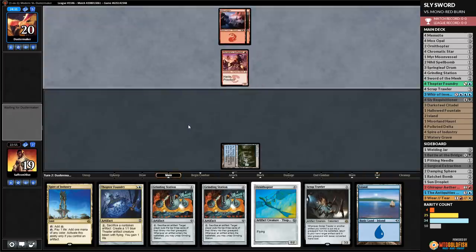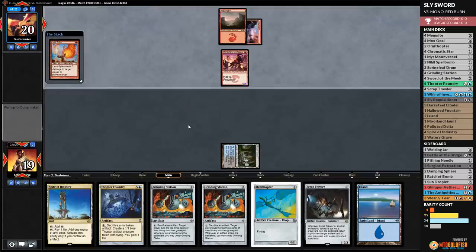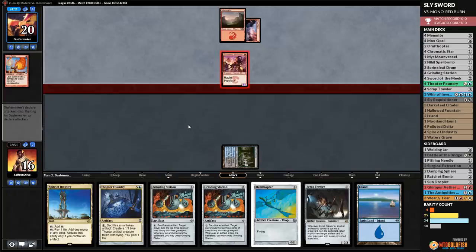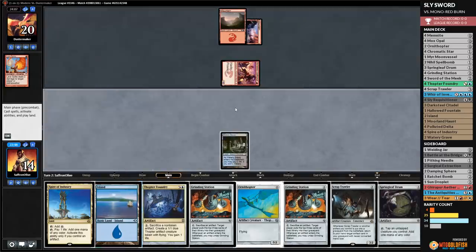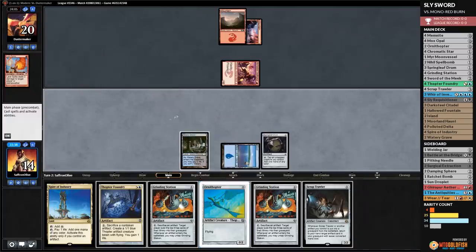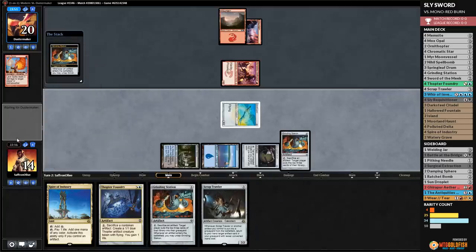We play Island, Springleaf Drum, Ornithopter, Thopter Foundry, and Grinding Station, then pass the turn. Opponent untaps, plays Mountain — three mana. Molten Rain! That was unexpected. That's some spicy burn — true original Ponza. Opponent attacks, hits us, down to 10. We play Spire of Industry and Thopter Foundry, though unfortunately we need to pay a life for it.